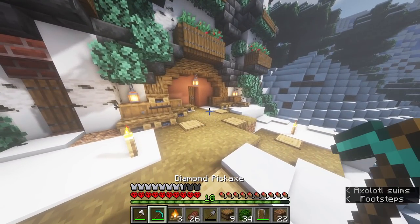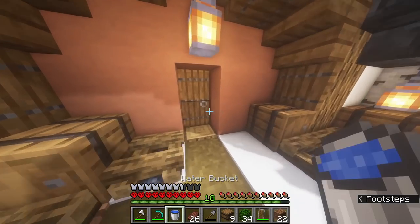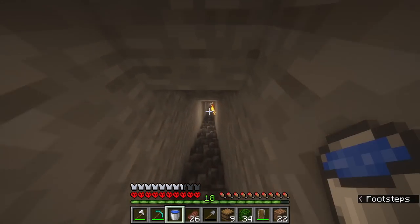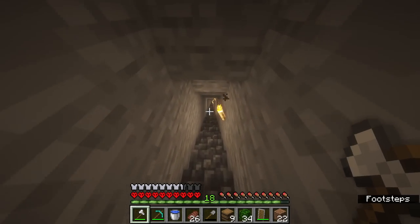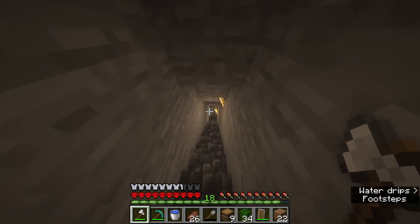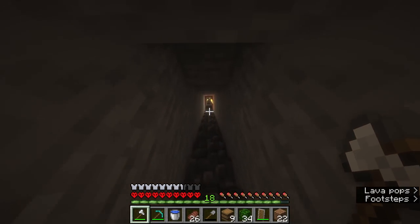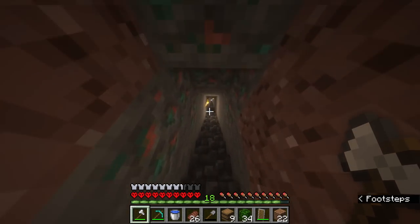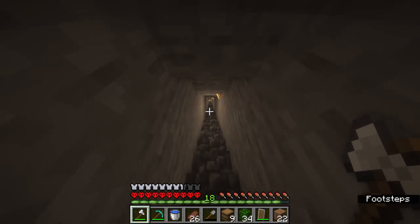So I've got my diamond pickaxe for mining obsidian, I've got some water for the lava, and we are going down in this spooky mine. I thought I heard some lava at one point, so I'm going to try and find that with the subtitles. But also I'm going to make a villager breeder, because I found this mine shaft last episode. So I'm going to get the rails from the mine shaft and bring the villagers back to my place.